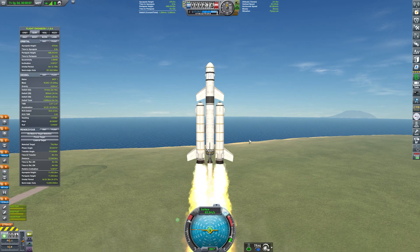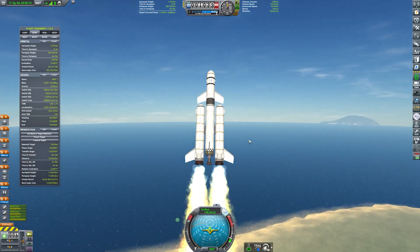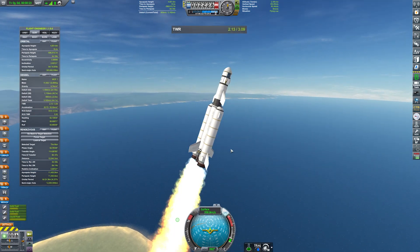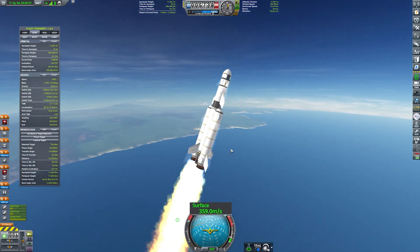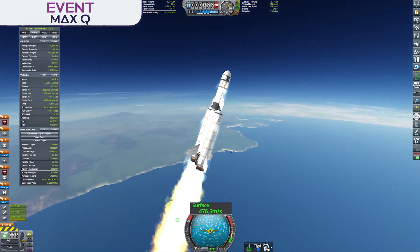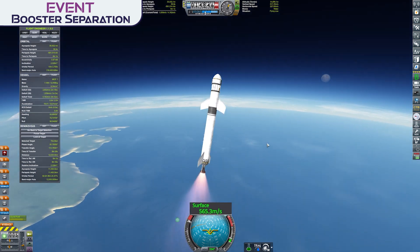As we head into the wild blue yonder you might notice the core stage engine throttling down. I did this on purpose shortly after liftoff as we had a really healthy thrust-to-weight ratio of 2 to 1, which was only going to climb as those SRBs' weight became lower as we burned through their fuel. By the time we hit 8000 meters we were already at a velocity of 400 meters per second and we're essentially entering a Max-Q event.